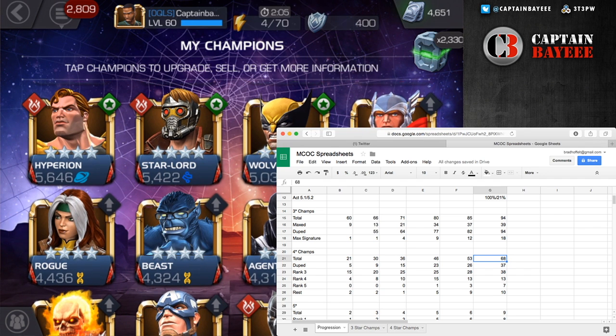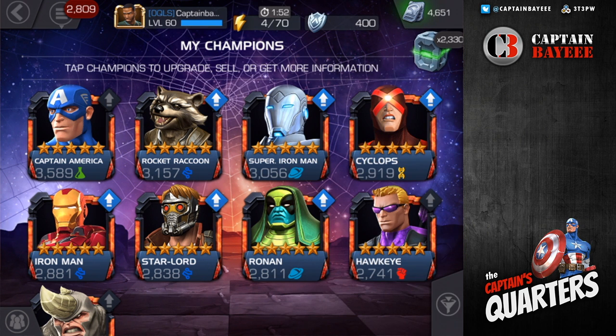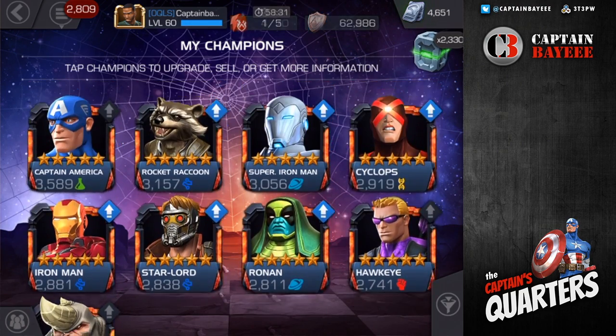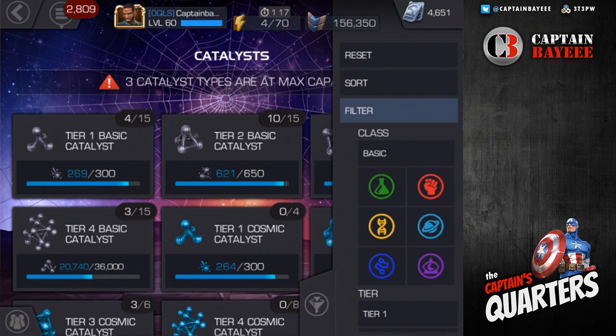For my five-stars, I don't have a spreadsheet since it's a small list. I have: Captain America, Rocket Raccoon, Superior Iron Man, Cyclops, Iron Man, Star-Lord, Ronin, Hawkeye, and Rhino. Captain America is the only one at rank two. I'm thinking of taking him to rank three, and possibly taking Rocket Raccoon to rank two as well — it kind of depends on my tech catalyst situation.